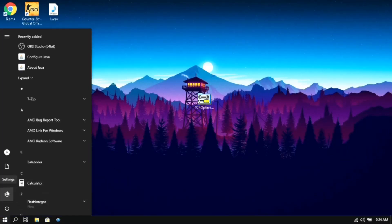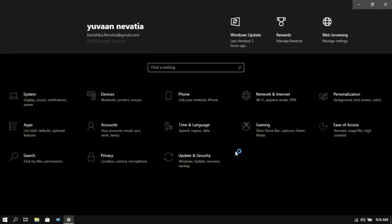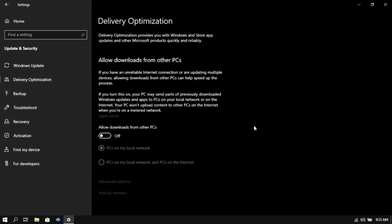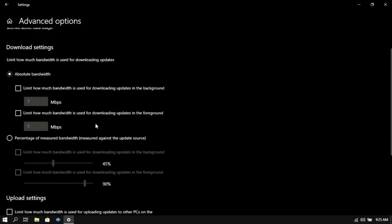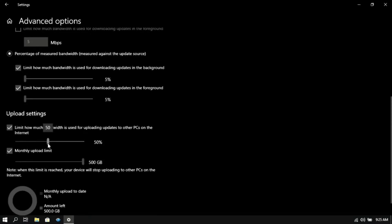For the next step, click on your Windows key and go to Settings, then click on Update and Security, then go to Delivery Optimization. Make sure that option is set to the off position. Then go to Advanced Options, scroll down and select that option. Put a tick mark on the two upload options and set both bars to the minimum which is 5%. Then put a tick mark on the two download options as well and set the first bar to the minimum. Then you can exit out of Settings.